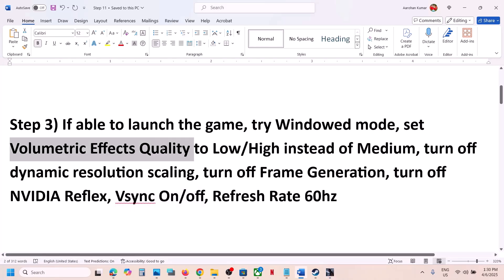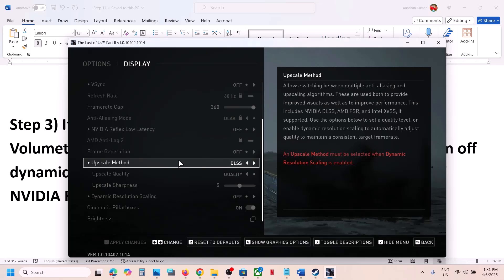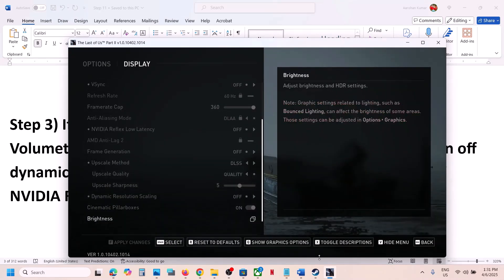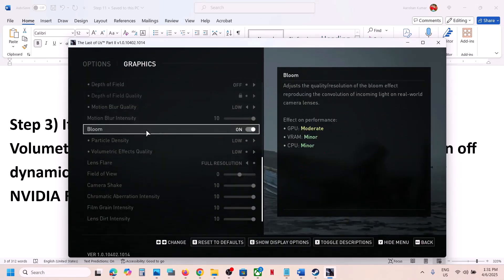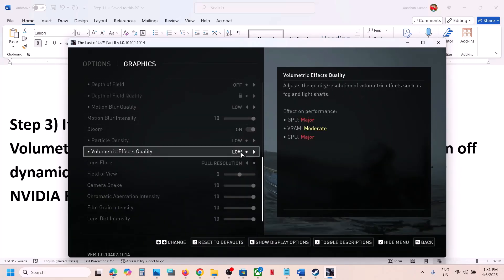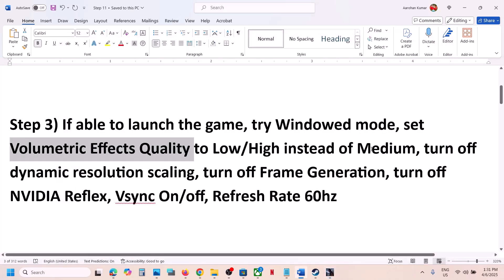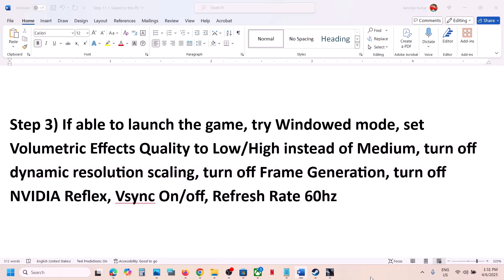You can do the same thing in the in-game settings as well. Go to Options, go to Display, set Window Mode, then scroll down and find Volumetric Effects Quality under Graphics Options and set it to Low. Do the same thing in in-game settings and then check the performance.